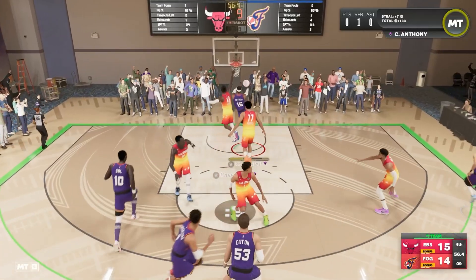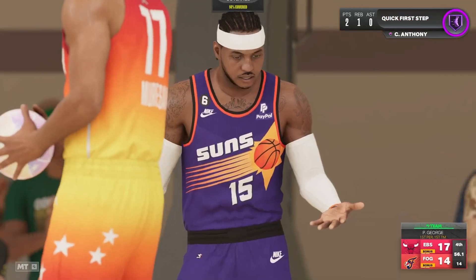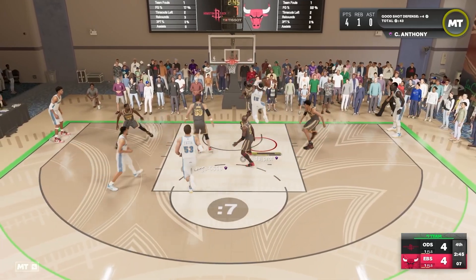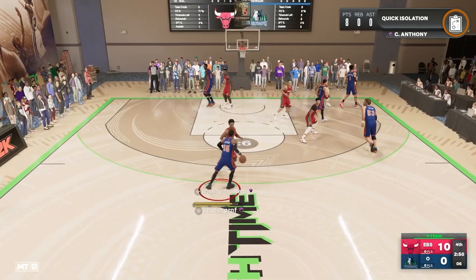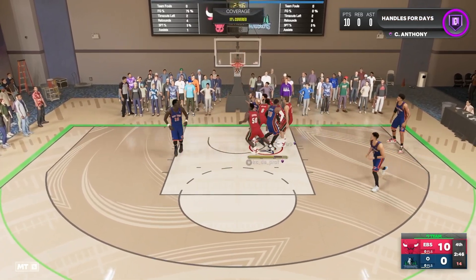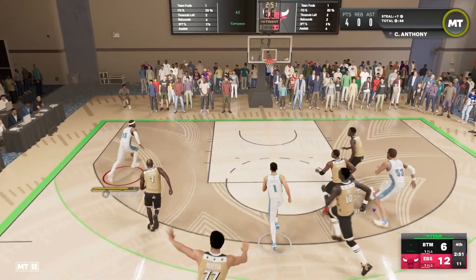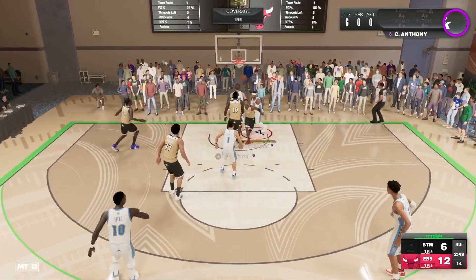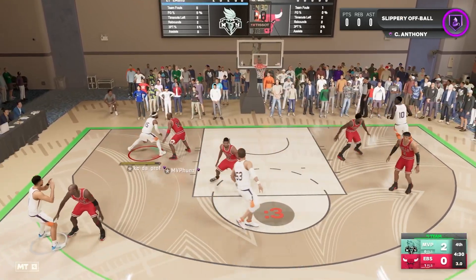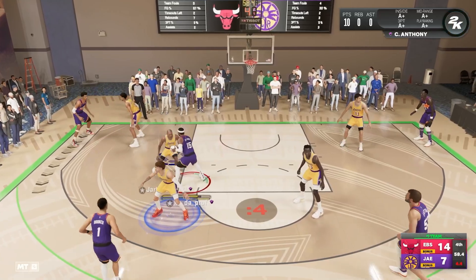I'm very excited for the future of NBA 2K, especially with what we've seen in the NBA 2K24 gameplay blog. One of my favorite things to do in NBA 2K is recreate signature moments, so pro play is going to come in so clutch. The gameplay news that Mike Wang and the dev team shared — specifically on buffing mid-range shots, skill shots, and skilled finishes — means you're going to want to practice these moves.